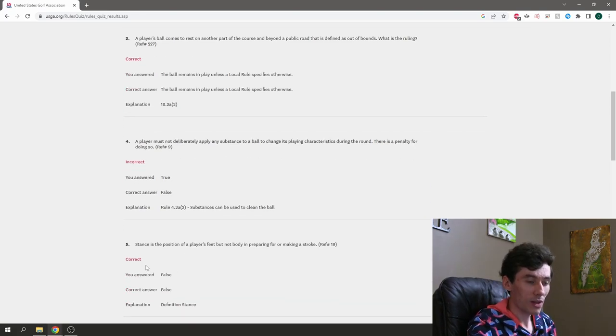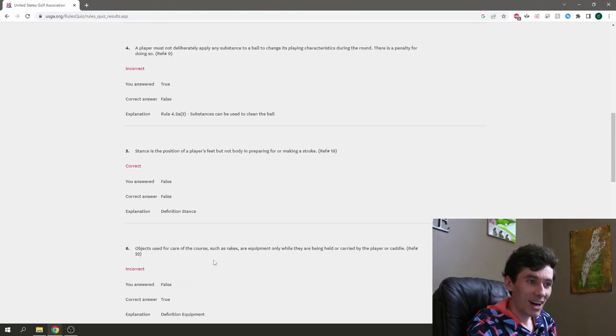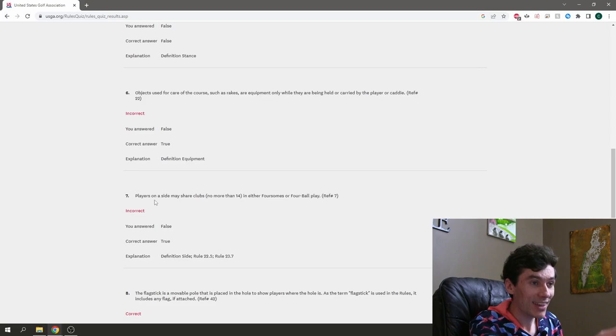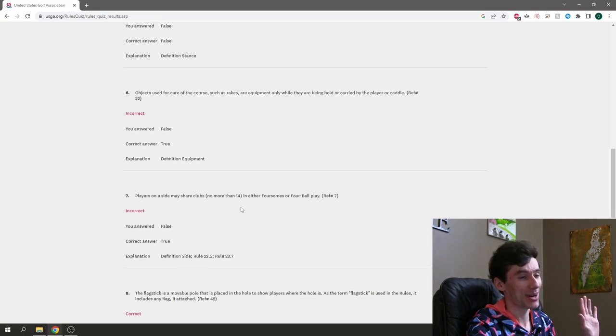Stance — we got that one right, seems like the ones we're getting right are the ones we actually thought through. The rakes question — that's actually true, they count as equipment while held or carried by the player or caddy. And wait — we got the club-sharing one wrong? Players may share clubs in foursomes or four-ball play, no more than 14? That seems questionable to me.